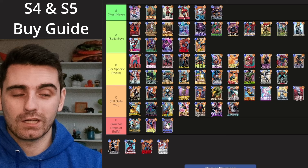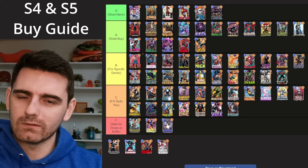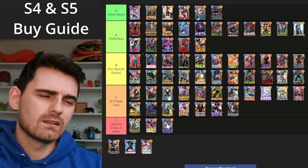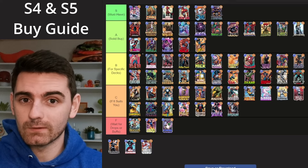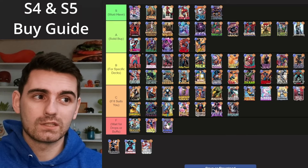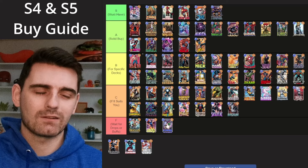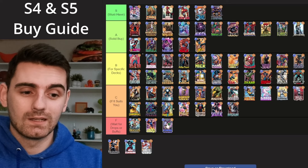Next up we had US Agent come out and he was promptly buffed after release. He's okay — actually pretty powerful for a 2-cost card in terms of power value he can generate, but it is just for specific decks. I'm putting him in B tier. There are arguments for C tier, but we do have the Toxic ongoing list that has been running around and it's been very successful. You have Spectrum in there, maybe Jean Grey, even running Punisher — just a bunch of ongoing cards. In the Toxic version with Luke Cage, US Agent gets really big value and is kind of a powerhouse in that deck.